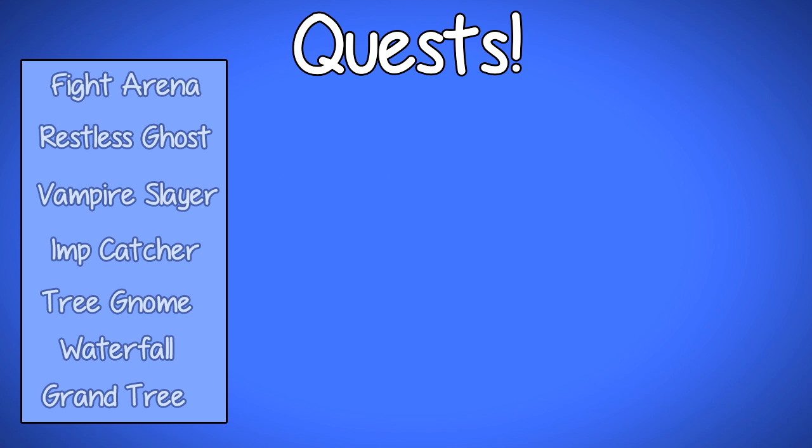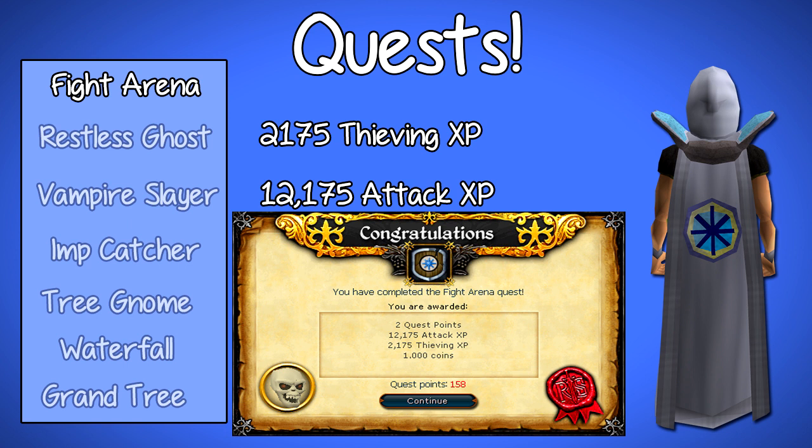We're going to start off with Fight Arena. Fight Arena is a very simple quest. You may need to be a higher level because you will have to complete a mini-game where you fight a couple of enemies who are quite high. If you've done some combat and you're around level 50, you'll be able to do it with a full inventory of food. On completing this quest you will receive 2,175 Thieving XP and 12,175 Attack XP. There are no requirements to complete any of the quests I'm going to be mentioning.